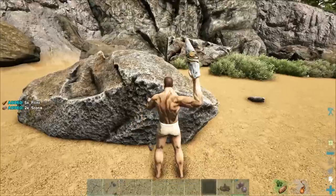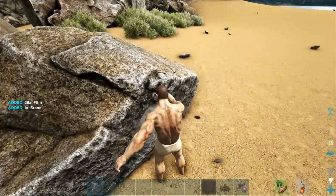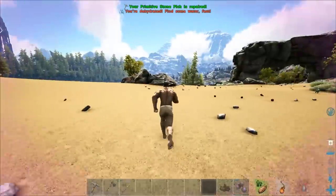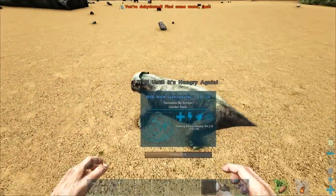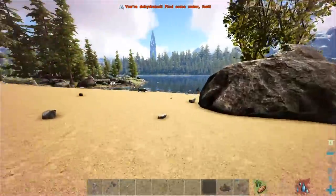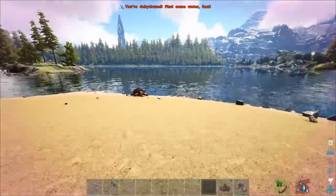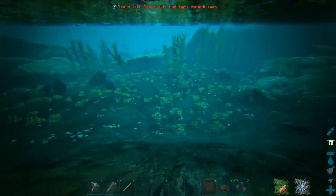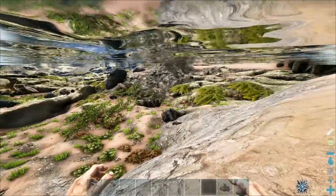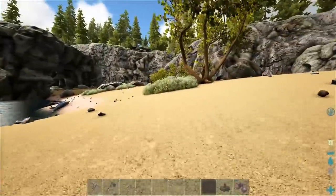We can eat some berries for now — I'll get some water in a second. Let's grab some more flint, that'll be handy for when we have a mortar and pestle. We can tame that Lystro any second now. There's nothing really dangerous in this area — I'd definitely recommend the beach area as a starting spot. I thought this was a different spot, opposite the white cliffs, but I was wrong. It's pretty peaceful around here — we've got Tyrannodons and other beach creatures. This water goes down pretty deep — oh, there's a weird visual glitch and I can see a Manta through it.